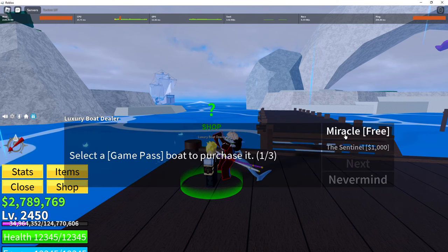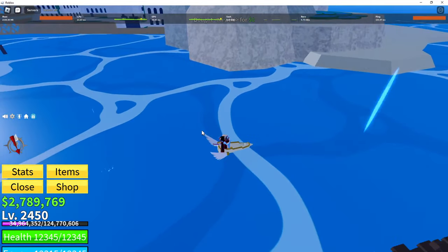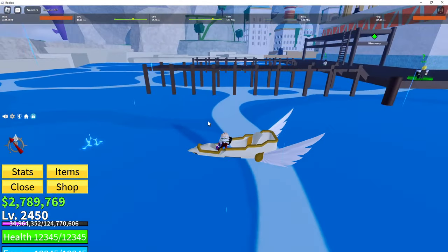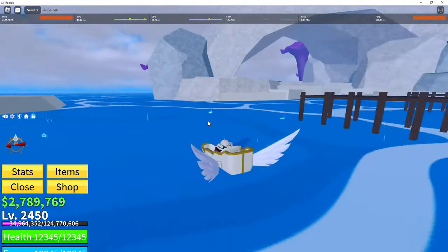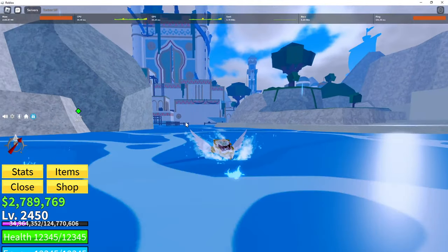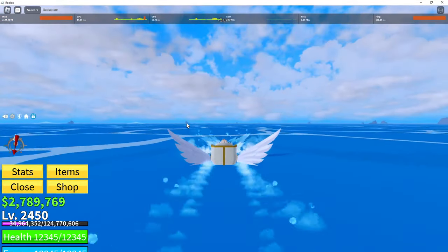The first premium boat we've got is called the Miracle, which is insanely cool. It's like a little bird one, and after a while you start flying in it. So if I just go out a bit and go really fast it'll start flying — it has some really cool effects.